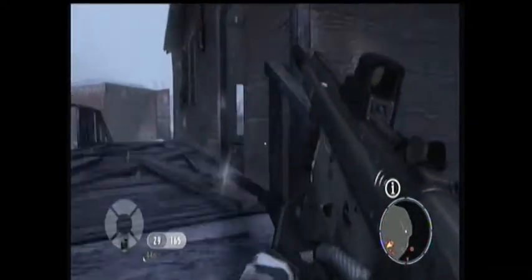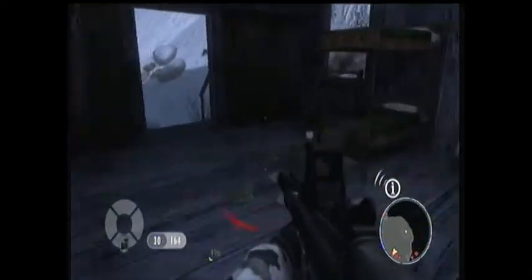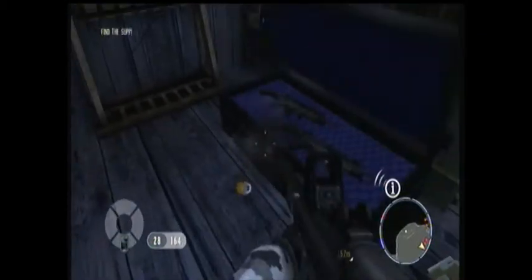The next one is just up ahead — look for a watchtower, the one I just climbed down from. In the barracks is another weapons cache. Shoot the lock off that.